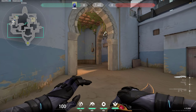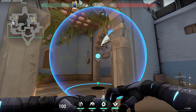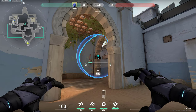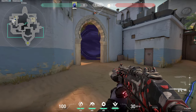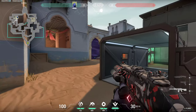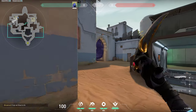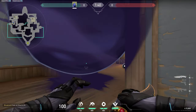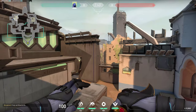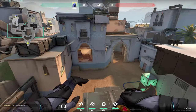Lastly, here on Long you can place your smoke on this corner right here, just like that. Once again, you can be playing anywhere in front or all the way in the back, and the enemies have no chance of spotting you since this blocks them off perfectly.